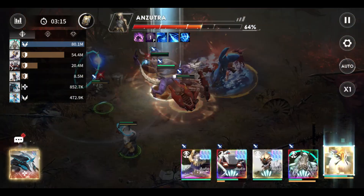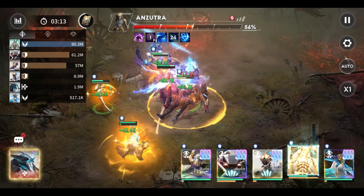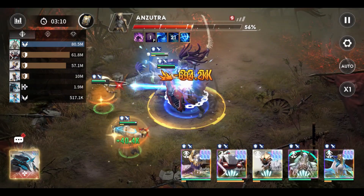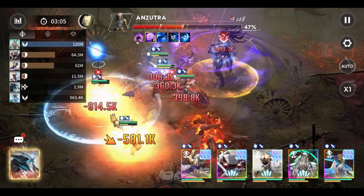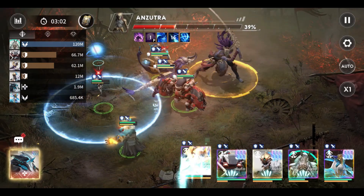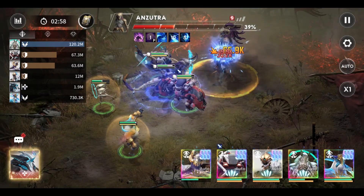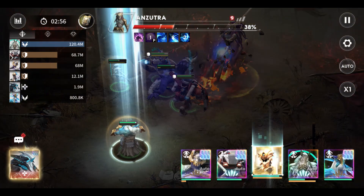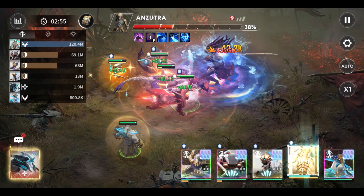His first active skill, called Destroy Soul, corresponds to the HP bar markers: when his HP drops to 75, 50, or 25%, Anzutra begins to absorb revenants on the battlefield, dealing 100% melee instant AOE damage per second to all enemy units for 5 seconds, with a huge burst of damage at the end of the duration. This skill can only be interrupted after receiving 3 successive knockdowns.